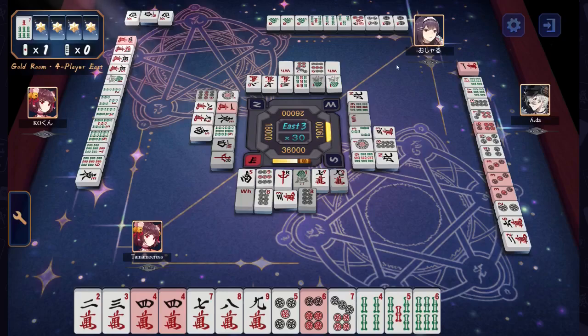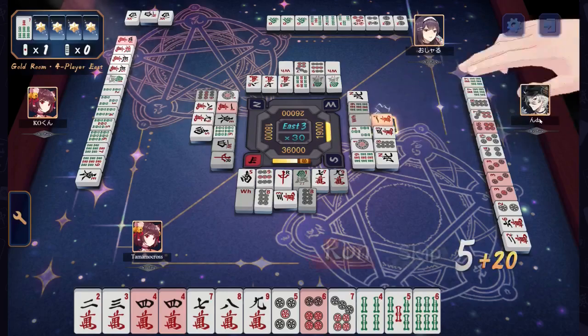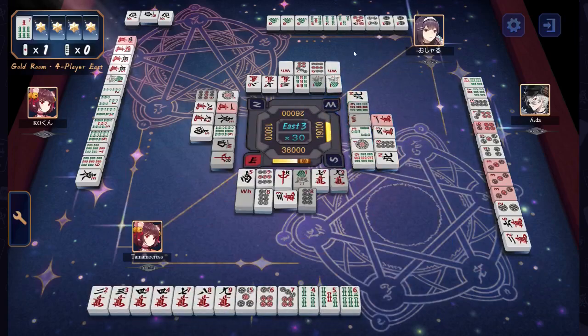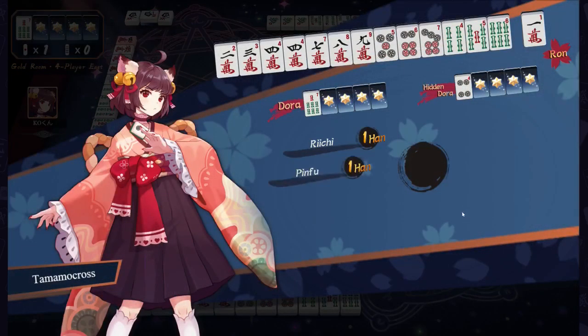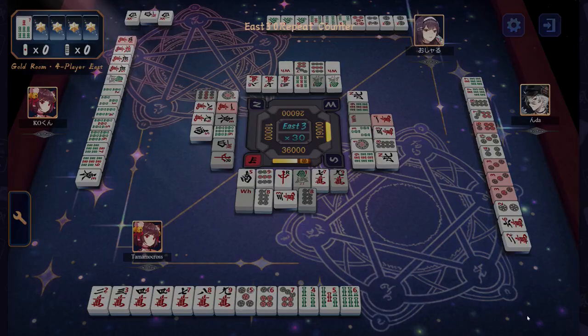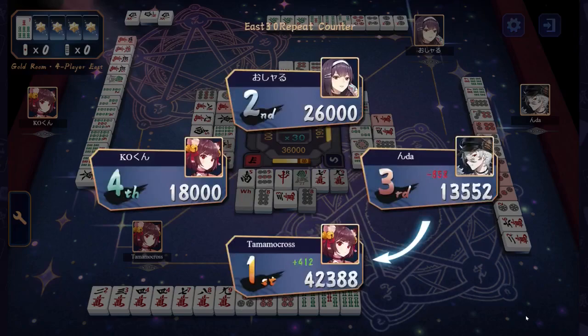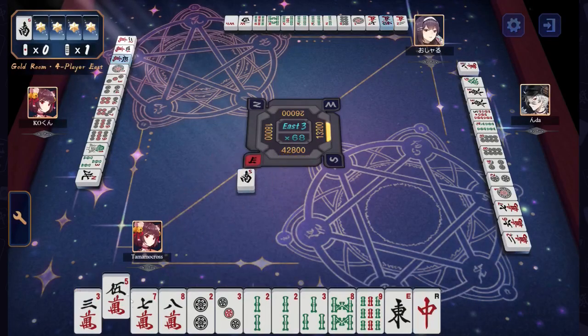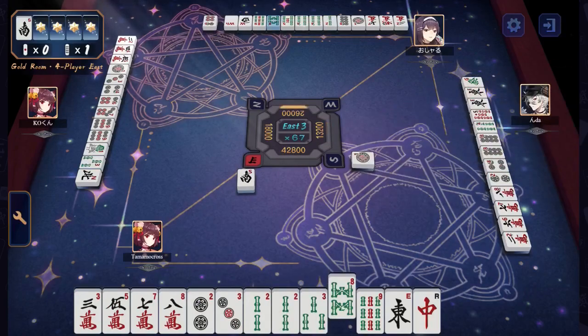Oshadu has stolen for Tenpai — uh-oh. Nda has drawn the 1 and throws it for their own Tenpai. Oshadu has Tenpai for 3, 6 in the dots, which Nda was also holding all of. Tamamo finds an Ura as well. It looks like they're going to be the titan to overcome here.